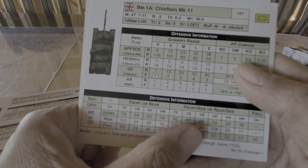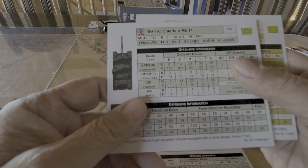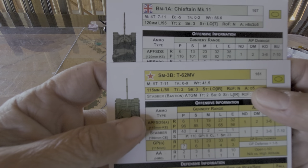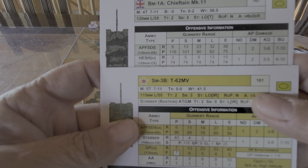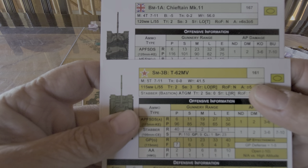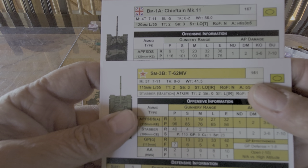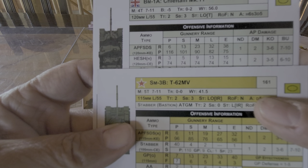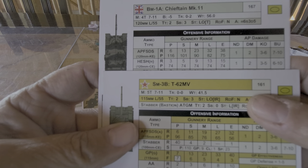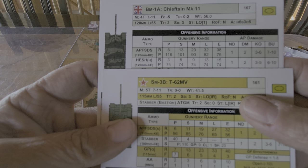That now becomes a positioning game depending on whether the Soviet can get me in position to do some damage. The Chieftain Mark IIs also have a CE-based weapon — HESH — and APFSDS as well (kinetic). Penetration rate of 116 — that's a banger — or 101 at short range. The HESH has a penetration rate of 74, so not as effective. We're probably not going to use too much of that unless it's against a dinky little BTR or something like that.